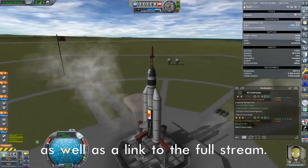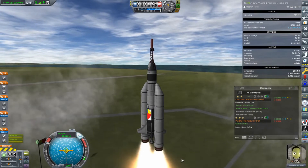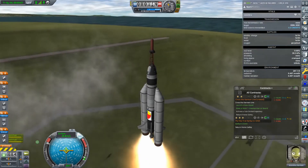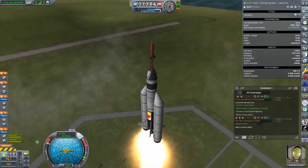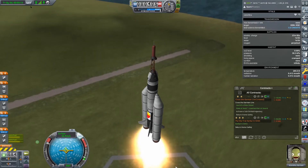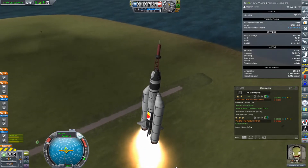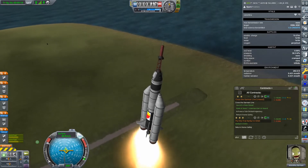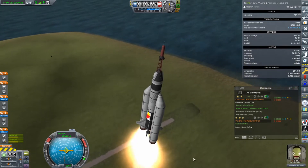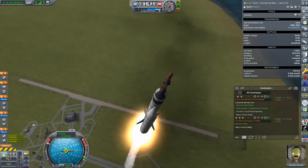Boom, boom. Off we go. It's the exact same booster that you just saw lifting the — oh, I don't have lock to prograde because Valentina's not level one yet. This mission will fix that.